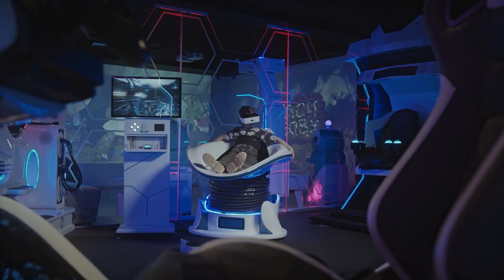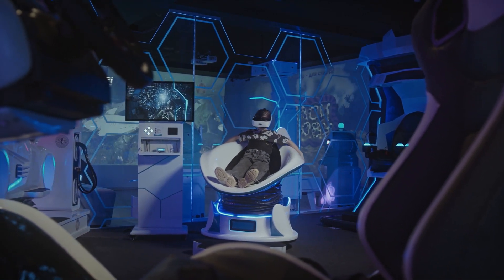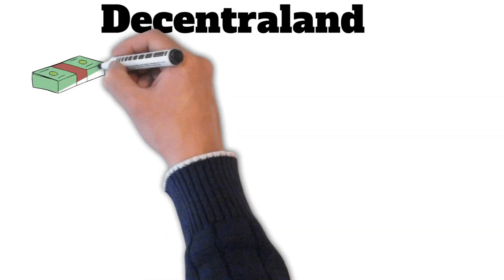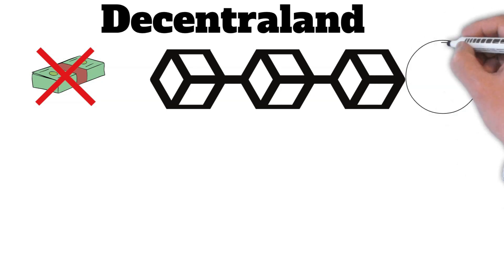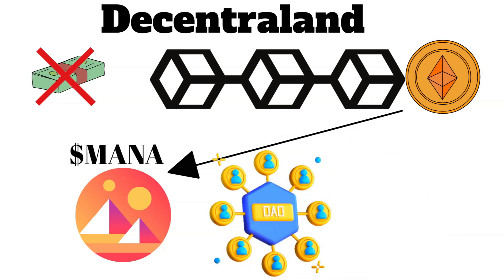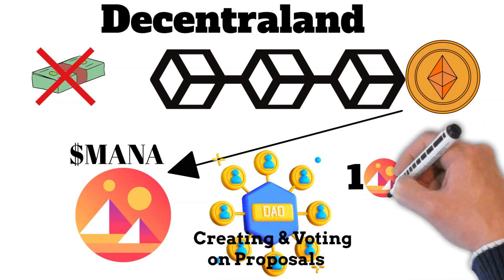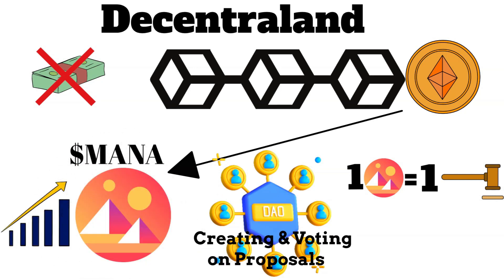When it comes to blockchain games there are a few models that companies can take. The first is more of the metaverse model, which isn't purely based on play-to-earn and has been taken by companies like Decentraland. Decentraland is free to play for everyone, and the game utilizes the blockchain in a number of ways. The first is with its Ethereum governance token, MANA. Holding MANA allows you to participate in the Decentraland DAO, where users can shape the future of the game by creating and voting on proposals. Each MANA token gives the user one voting right, and the price of MANA is highly correlated to the success of the game.